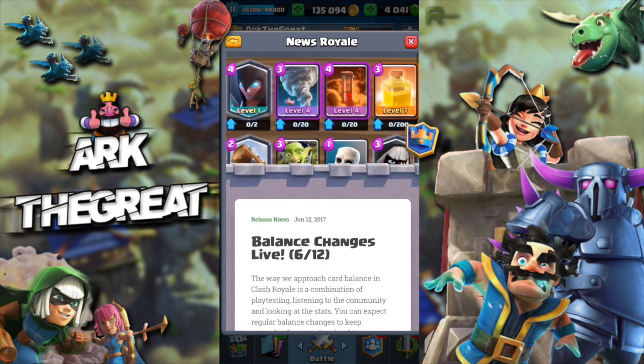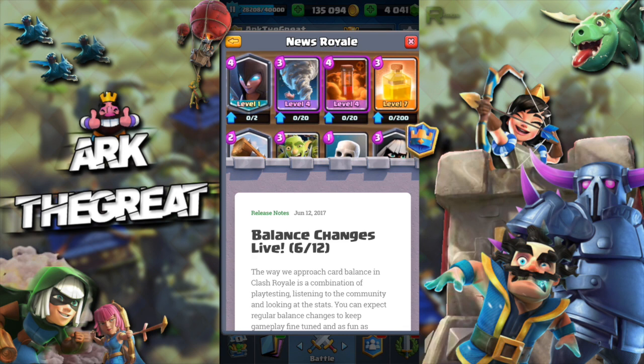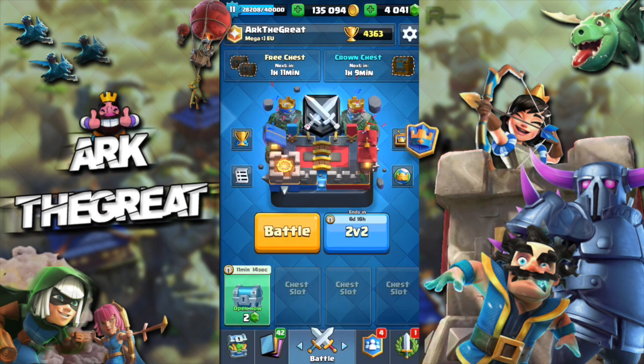Nightwitch got nerfed, Tornado got nerfed, Poison and Heal got some changes, Log got nerfed, Skeletons got nerfed, Bandit got buffed, Goblin Tank got nerfed, and Inferno Dragon got buffed as well — so a pretty interesting set of balance changes, definitely good for the metagame.